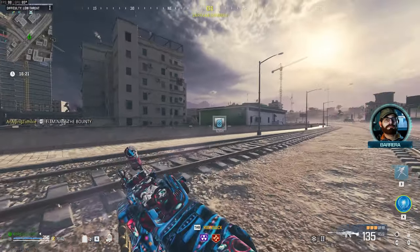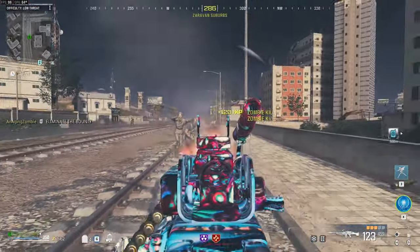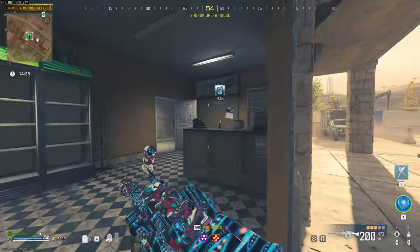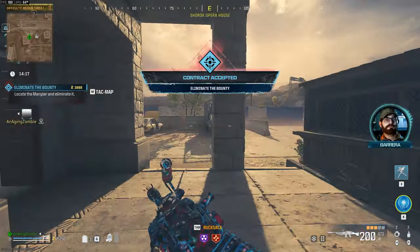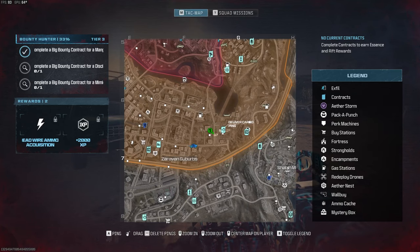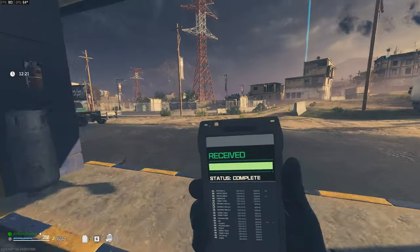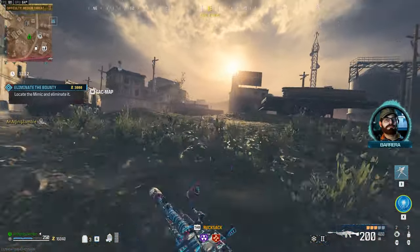Let's go in here and hope for a disciple. Is there a vehicle nearby? I should take a vehicle. Nope. I've already done mangler, so I'm going to cancel this. Did another one pop up? Now please, bounty — pick the disciple. Mimic! I'll take the mimic — that's fine. I need that.